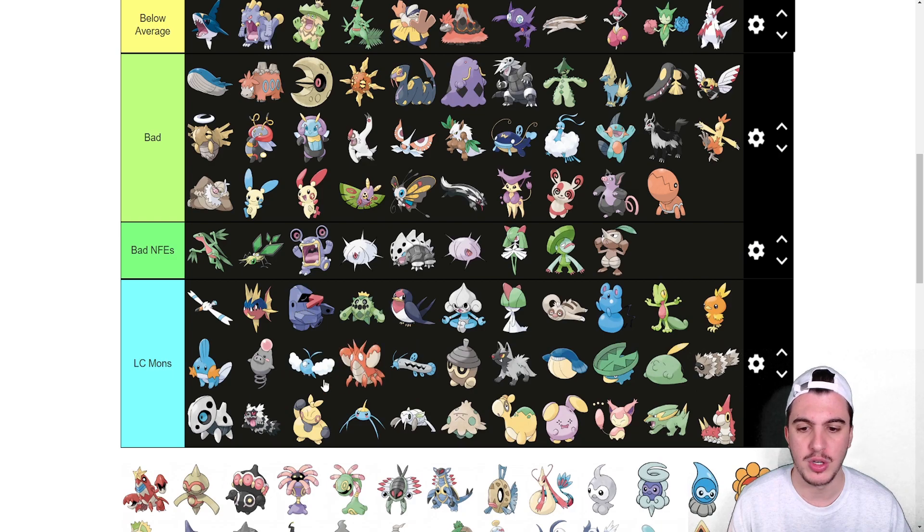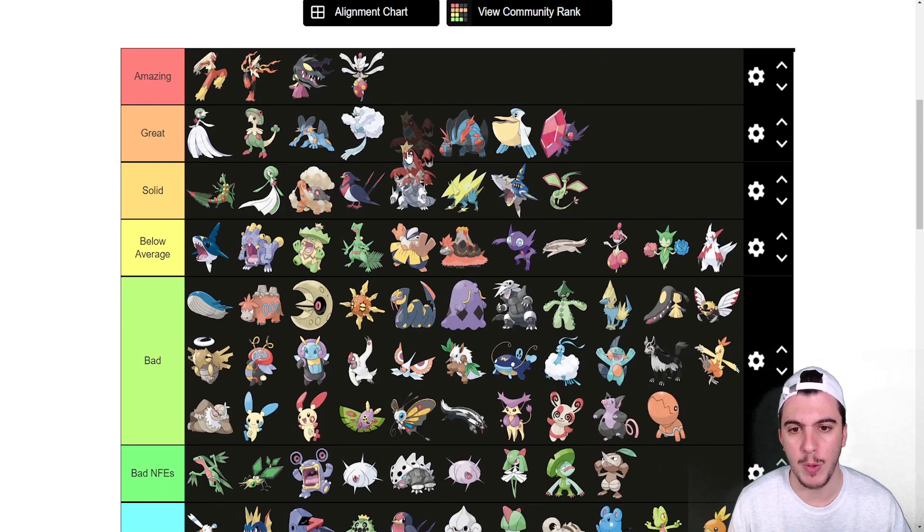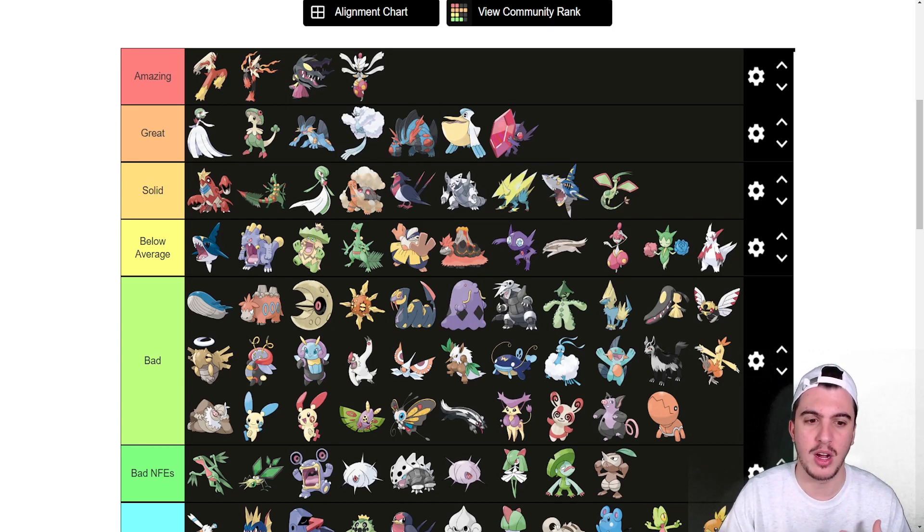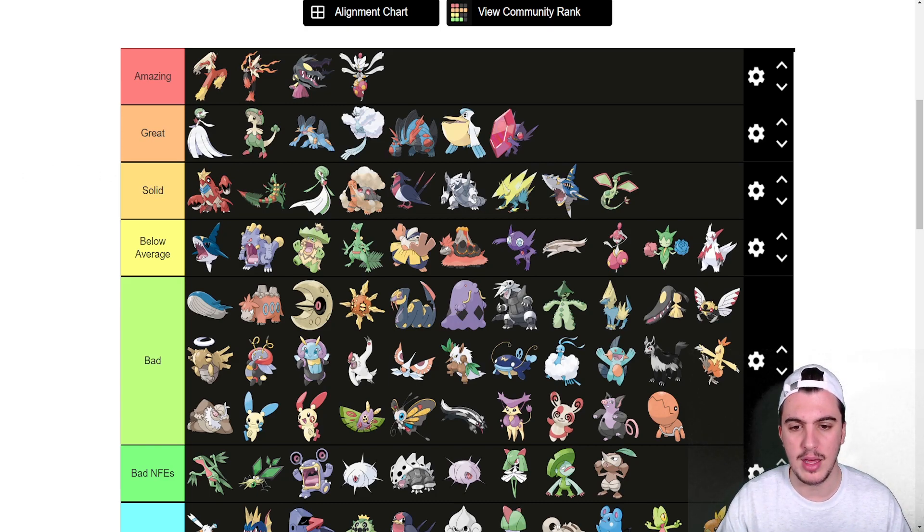Corphish goes in LC. Crawdaunt goes into the top of Solid. The reason I'm not putting it higher is because it's slow, but with Dragon Dance or Swords Dance it can break through a team exceptionally well. Having Knock Off and Liquidation with Adaptability is fantastic, and in Trick Room it's great. The issue is it's slow and you won't always have Trick Room up to consistently break through teams the way you want.